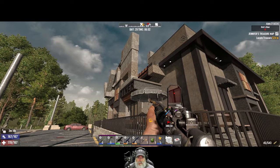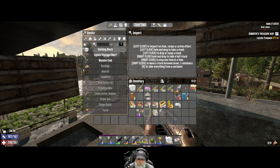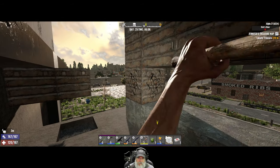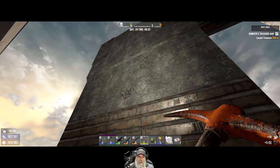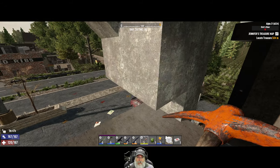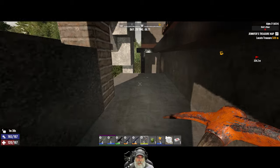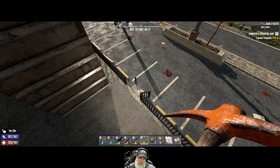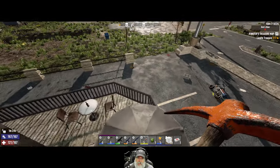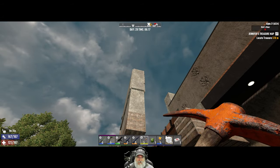Wow, look how damaged that block is — if they would have taken that one out we would have come down again, probably. Let's try something here. They were working on it. Wow, these were all steel through here too. Nope, it would have held — okay, would have held. The thing is I can't repair those blocks, so I don't know if we're going to do this on day 35 or if we're going to have to come up with a new plan. It was a really good base for the early horde nights, but these hordes are nasty.